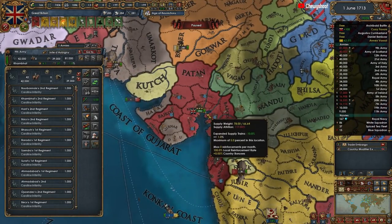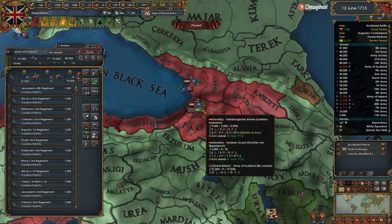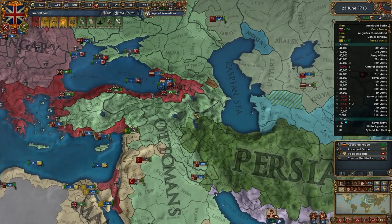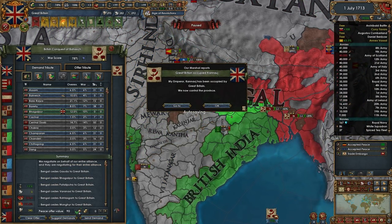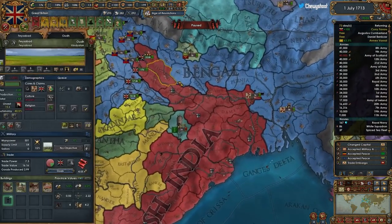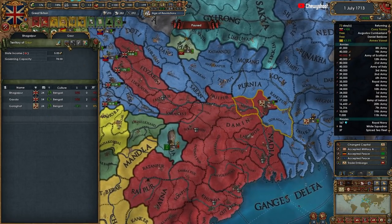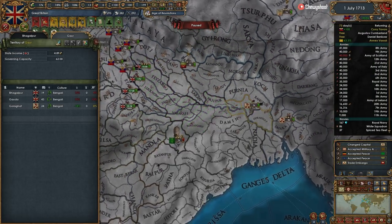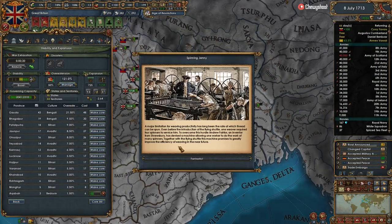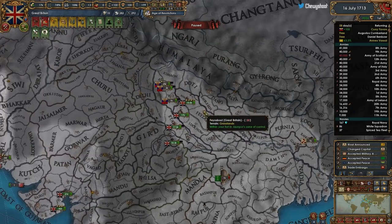Some armies are taking attrition over here so let's split them - no reason for them to be taking attrition. There we go - that's the peace deal we're looking for. Yoink yoink yoink yoink - is that everything? We took it all. It was 121 war score, sub-100 even better, and I can core it all. Calculated - let's go!